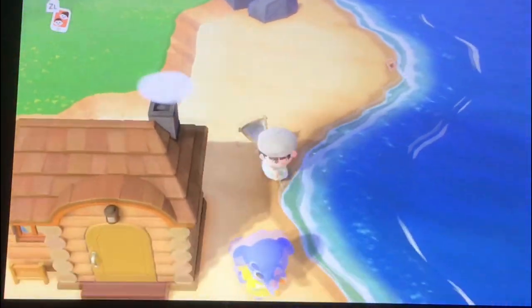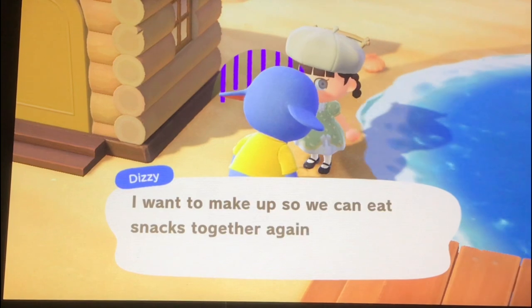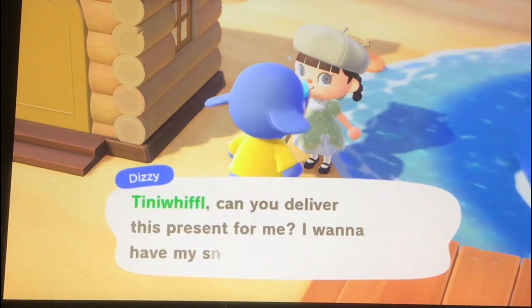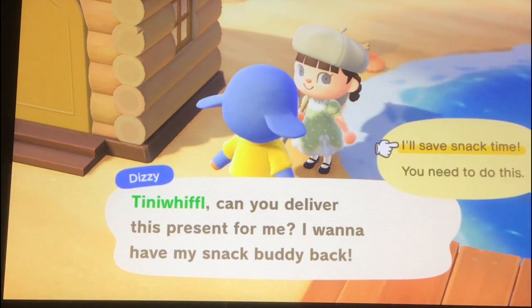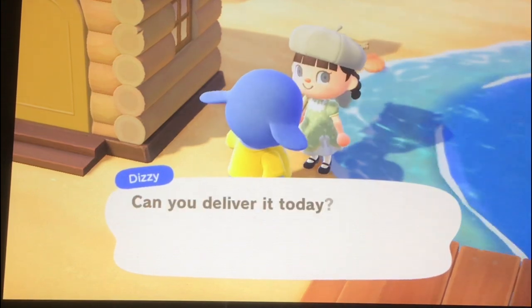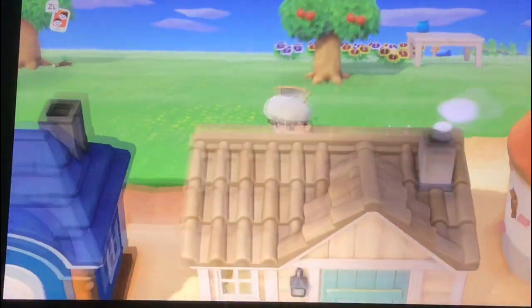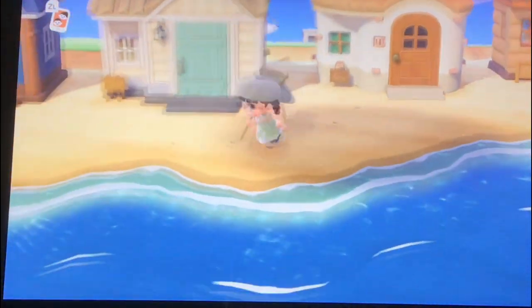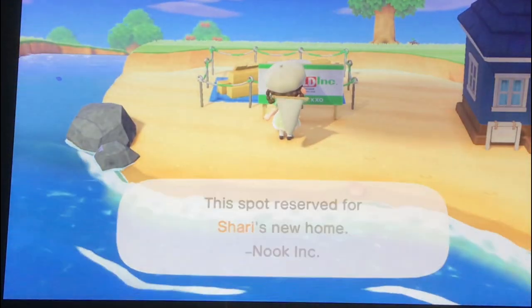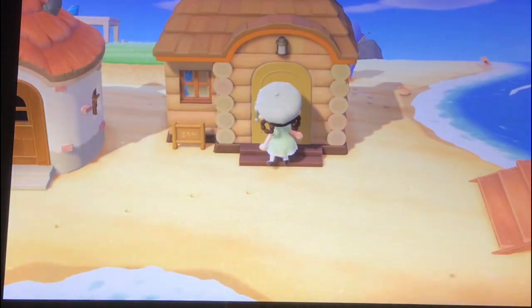Oh, Dizzy has a thinking bubble! She's thinking about Beau — she wants to make up so they can eat snacks together again, but she's worried he hates her. She asked me to deliver a present to him. I'll deliver it today and go find Beau. Also, we got a new villager — Shari! She's a really cute monkey; you'll see her in the next let's play. And here's Beau's house — he was literally standing right outside his house when he asked me to deliver something.